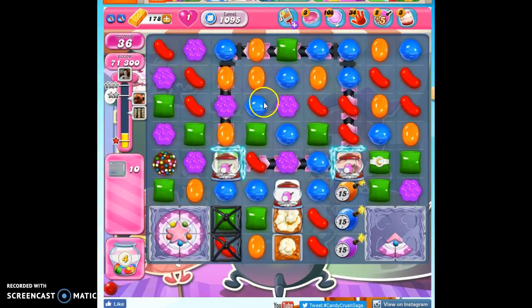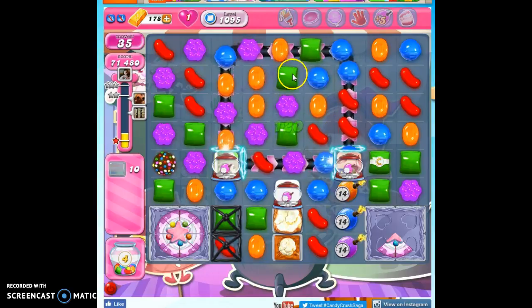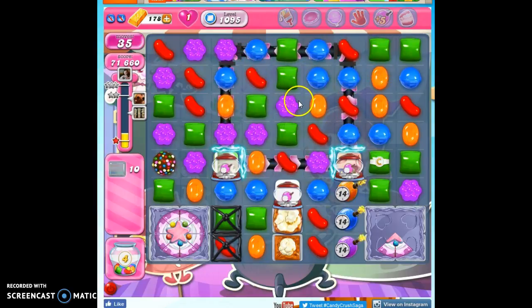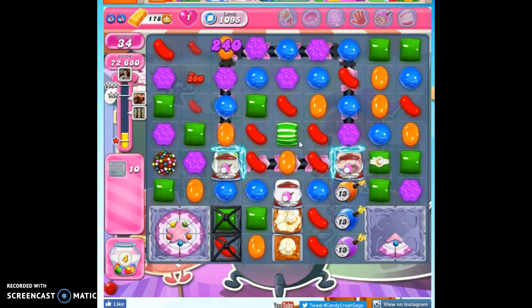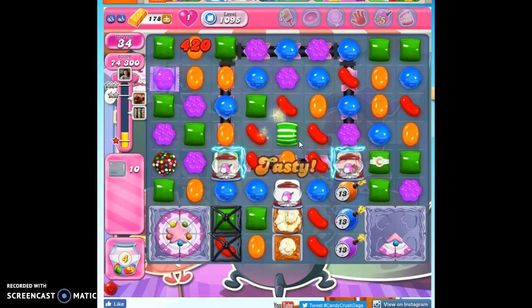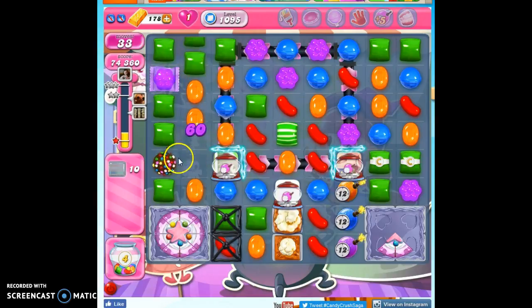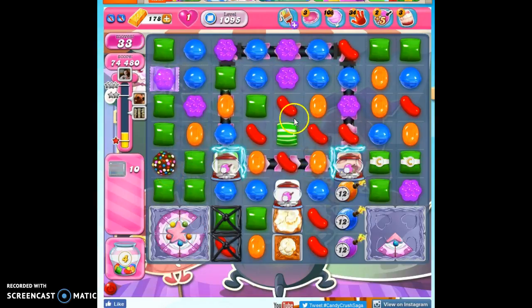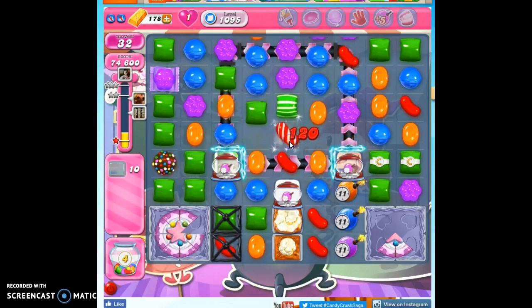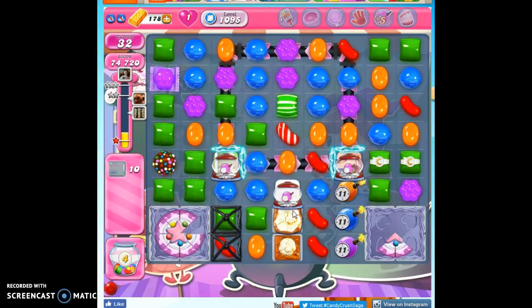Okay, so we're getting close. Maybe I can get an orange to settle in here to make a striped candy. Not quite. We always have to be watching for those opportunities though. If I could get these two to connect, that might be a huge advantage. Now I can make a wrapped candy here, but I'm going to go striped — that's pointed toward that popcorn.